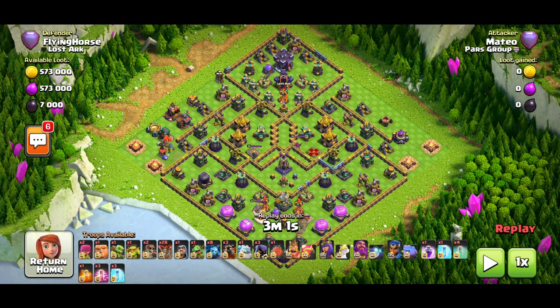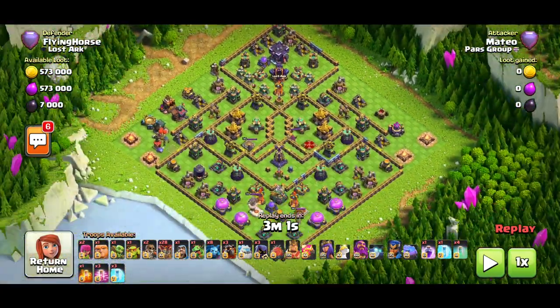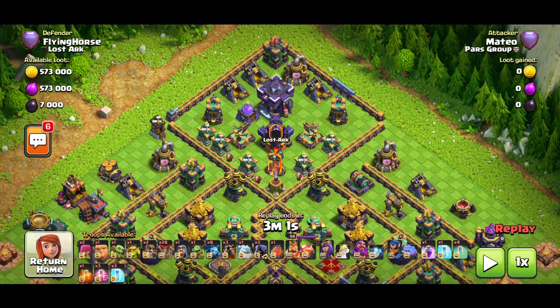First off, we're going to show you exactly what you need to be looking at on a base when it opens. What do you look for? Simply, you are looking for the Clan Castle — it's up there next to the Town Hall. Now you have an understanding of where you want to deploy the Blizzard, because you want to pull the CC. Sometimes — I'll explain later — if you Blizzard next to it, it won't give as much value, or you won't get the Town Hall, or the Blizzard might die because of bomb towers.